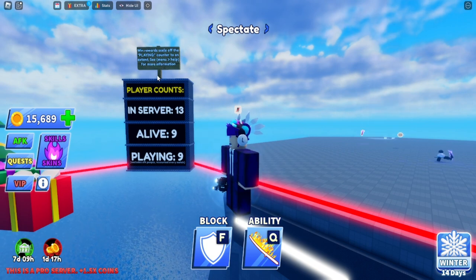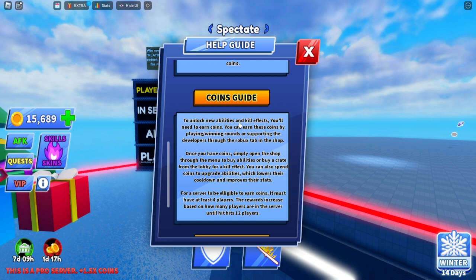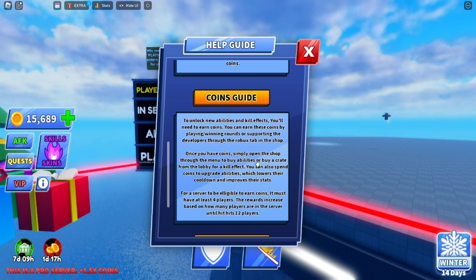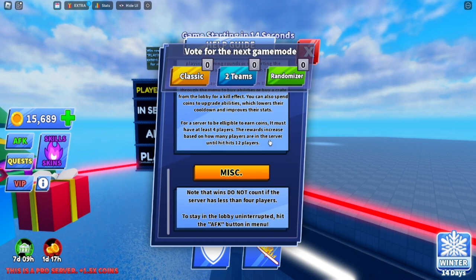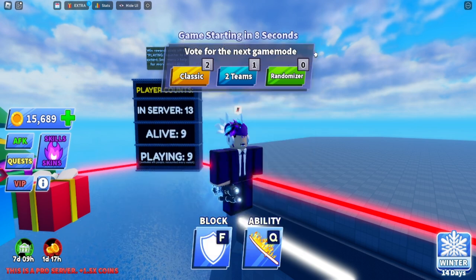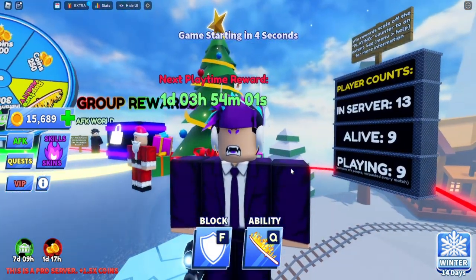The more players there are, the more coins you get. As the menu states, to unlock new abilities and kill effects you need to earn coins by playing or supporting the developers through Robux. For a server to be eligible to earn coins it must have at least four players. The rewards increase based on how many players are in the server until it hits 12 players, at which point you get the maximum amount of coins.